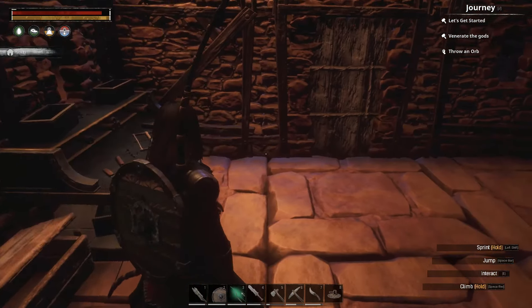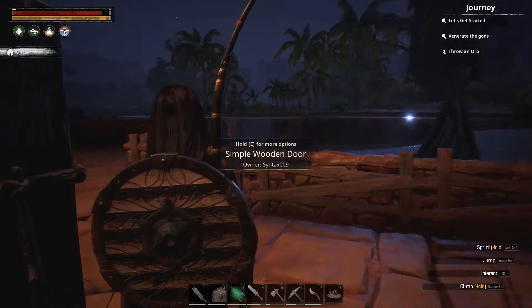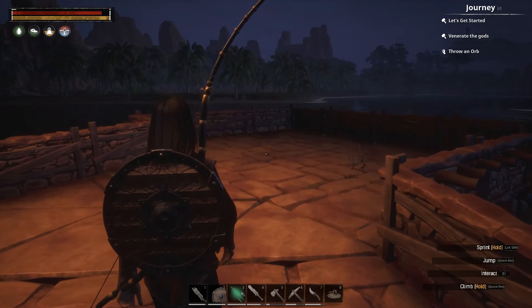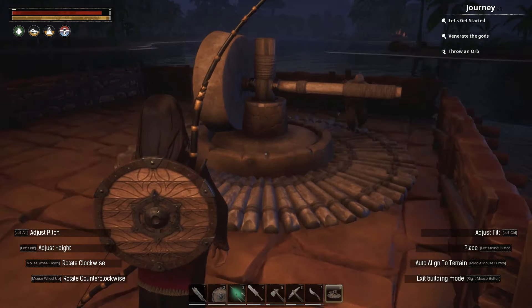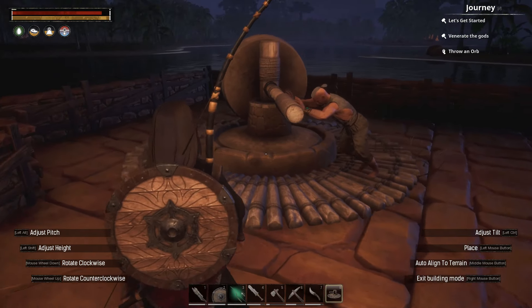You might ask yourself: what is the Lesser Wheel of Pain used for? Well, to put it pretty bluntly, it's used to break the will of the thralls that we're going to capture.